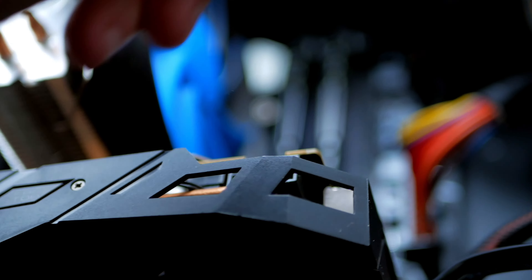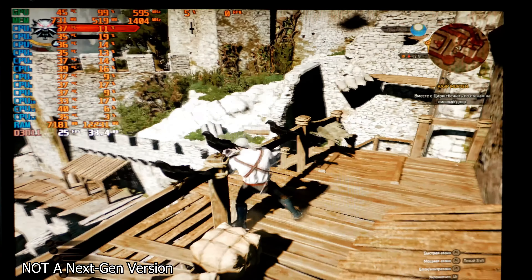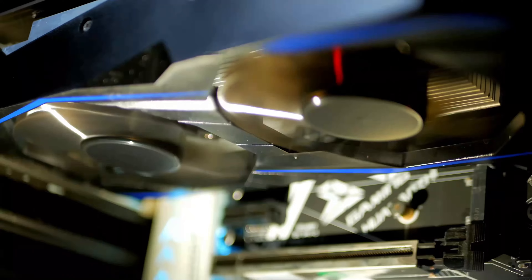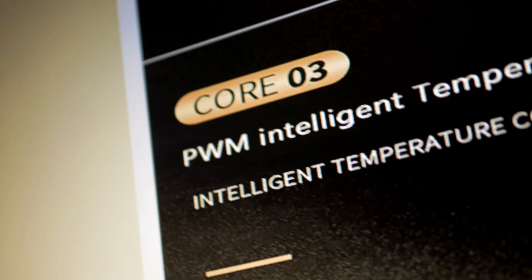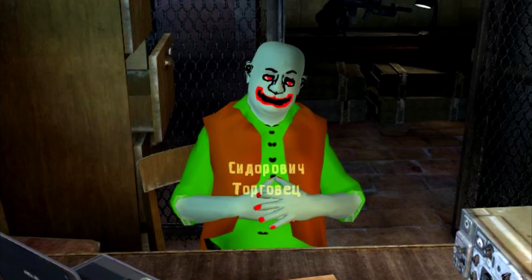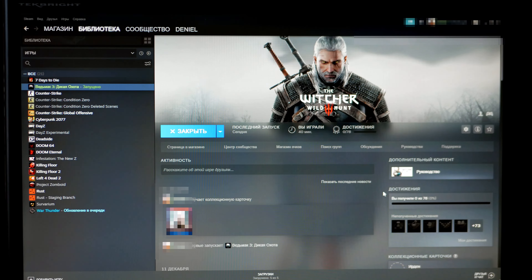Let's start checking the GPU with The Witcher. Stable 20 FPS at minimum resolution is what this card can deliver. Why does it make so much noise? It says here: Smart Fan Control. I guess somewhere a sly seller tricked me. I tried to make the resolution a little bit higher, but the GPU couldn't withstand the load and the game crashed.